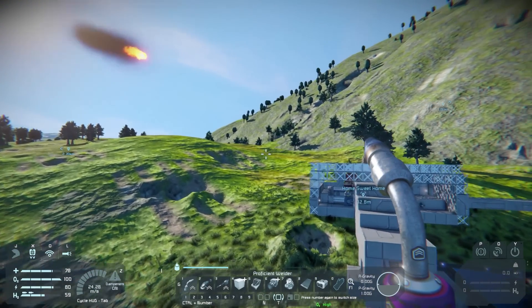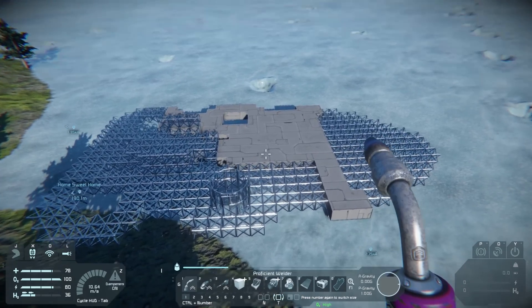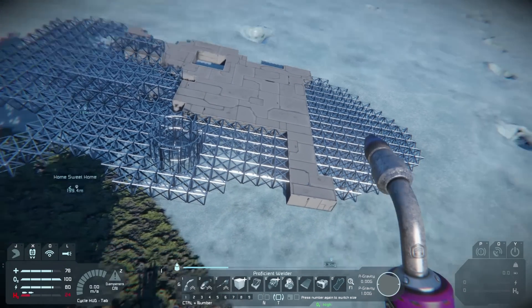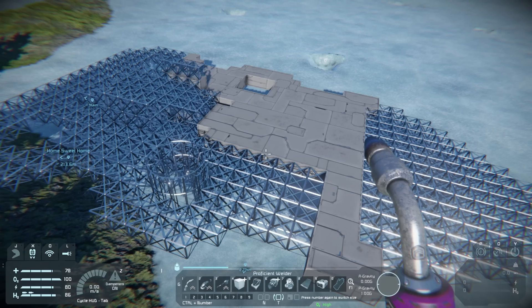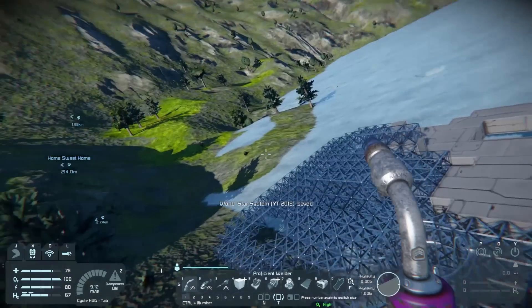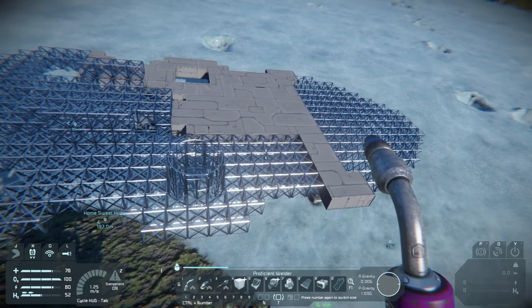We're about to end the episode but there's another near-miss meteor. This episode we've pretty much designed the mega ship. Next episode I'll hopefully have more of it filled out, but I want to end now while it's in its early design phase so you can have input. What do you think we should do — do you like the area where you can go up or down? What should we do on the sides and the front? Post those in the comments and I'll check them out. See you next episode!